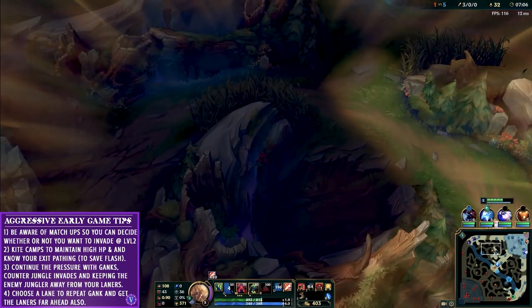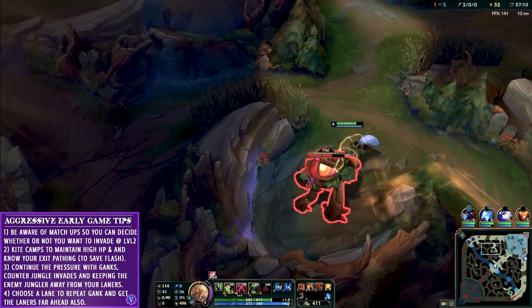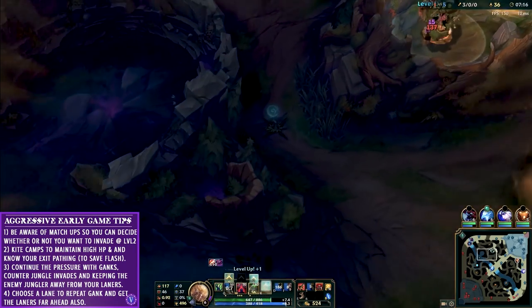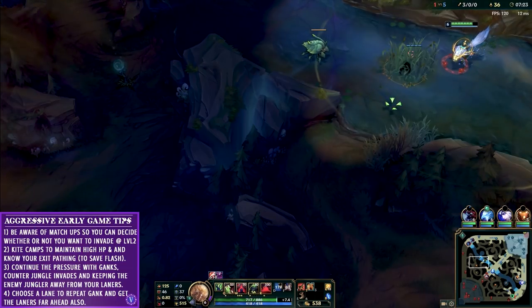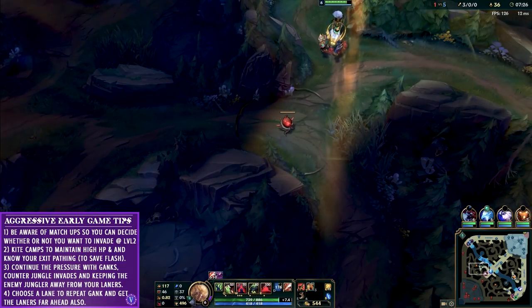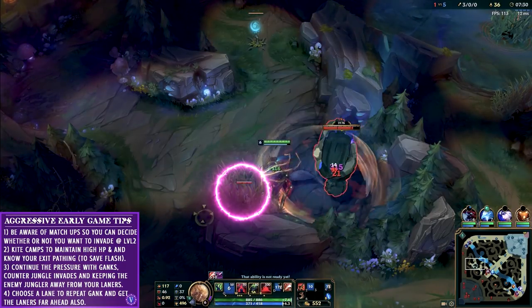I immediately move over to steal Malphite's blue again. I know we conducted a gank bot lane and he lost some crucial XP, so either he's low at level 5 or he's gone back, which gives me time. This is why it's very important to use your F keys to scroll around the map or click on the minimap to see what your teammates are doing. When you're not in a position to help them — maybe you're going back or walking towards a camp — you might as well look around to see if summoners are burned or what the enemy jungler is doing. I use the plant to get over the wall out of his blue buff area and as I land I'm looking for any clues to his location, and boom — I see a ward placement.